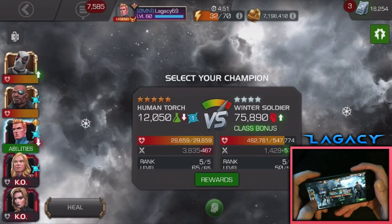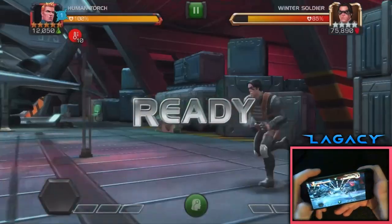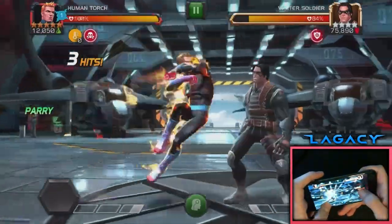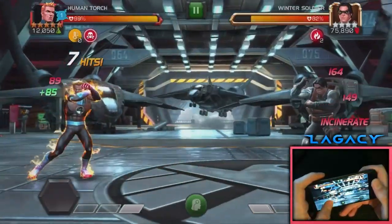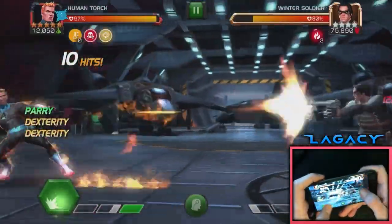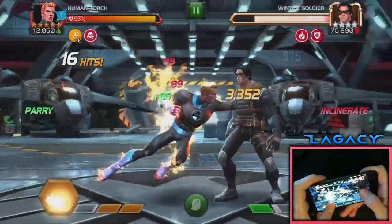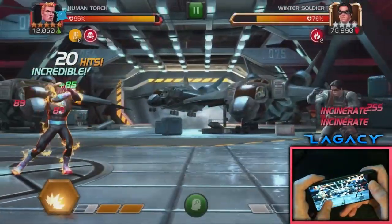Another one is just to take less block damage. Like, if you're in a fight and you miss a parry - it happens, we're not perfect, we miss parries sometimes. If you can let go of block and then nail the next parry, that not only cuts down on block damage, it can save time getting into the next combo. For example, Human Torch here - his combos sometimes are a little bit weird so I don't always land the parry after a three-hit combo. If I land a reparry sometimes, that's really good. The more you can parry, the better.